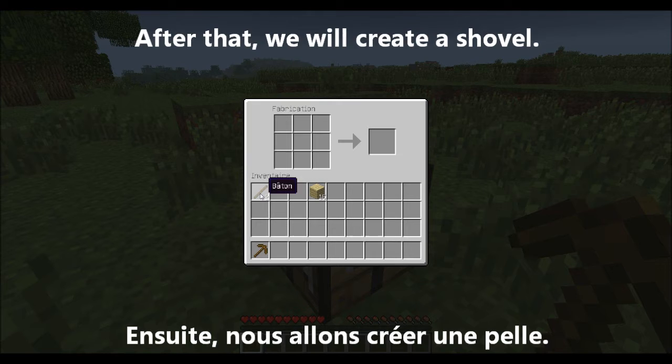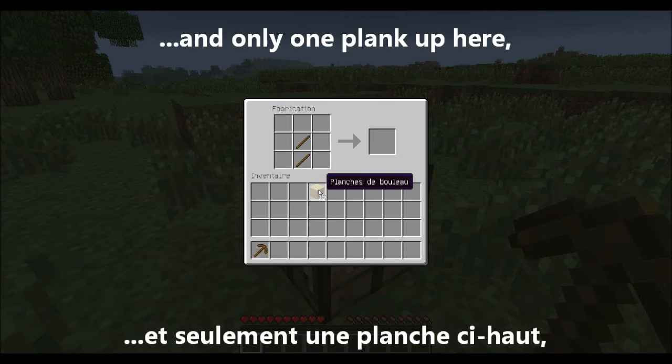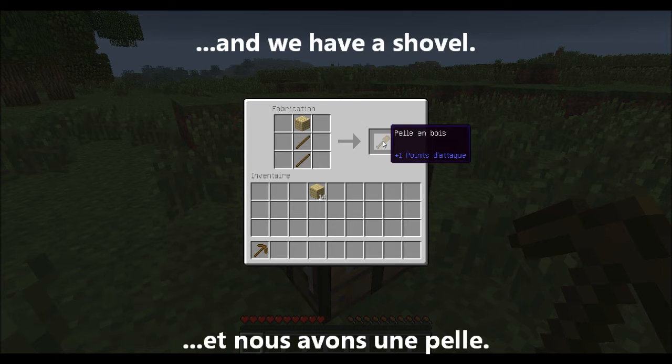Ensuite, nous allons créer une pelle. Encore une fois, deux bâtons ici et seulement une planche en haut. Et nous avons une pelle.